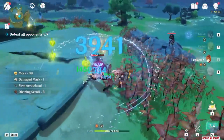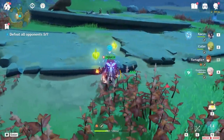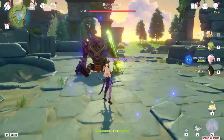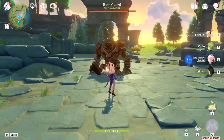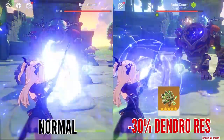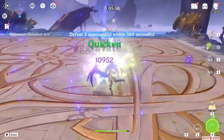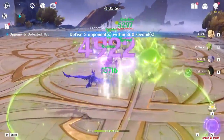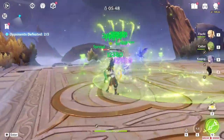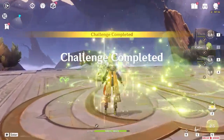What's also super useful about this 4-set is that every Bloom reaction and sub-reaction are treated as Dendro damage. It doesn't matter if Hyperbloom or Burgeon are triggered by an Electro or Pyro character — that damage is still Dendro. Since Deepwood Memories shreds Dendro resistance, that Bloom, Hyperbloom, or Burgeon damage will be significantly higher. If Collei is in a team with Tighnari, lowering enemy resistance is invaluable — she will help him raise his damage by 36% on average.